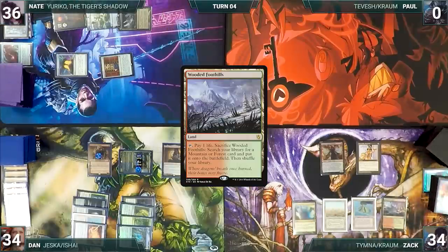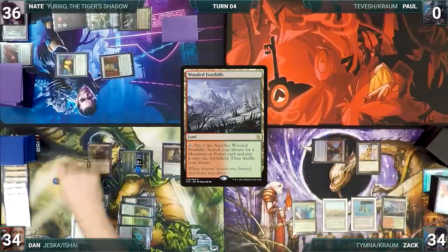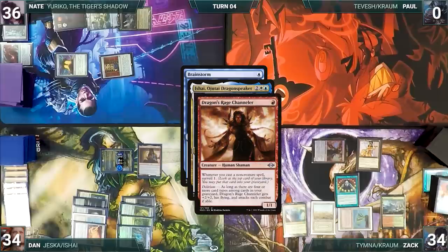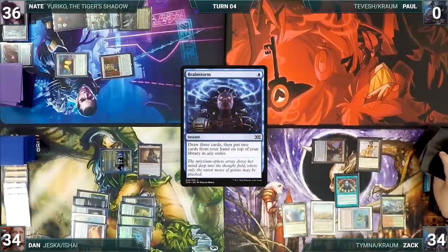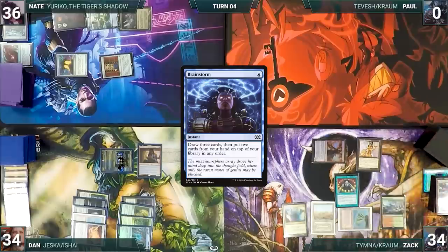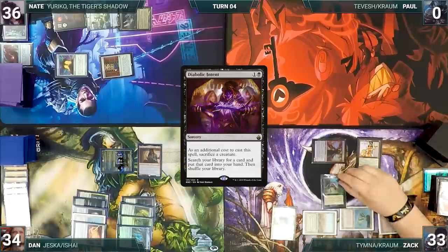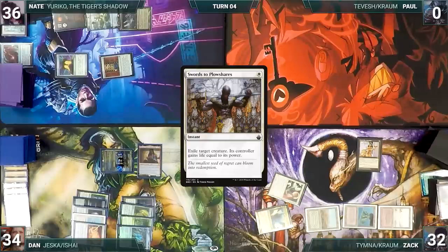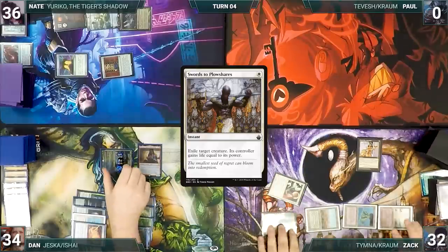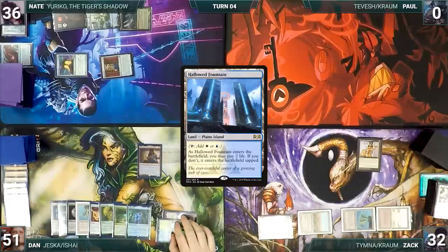Zach draws, plays Wooded Foothills, attacks Jessica with Dragon's Rage Channeler — Jessica dies. In his second main phase Zach casts Brainstorm; Ishai and Channeler trigger, Zach surveils a Morphic Pool into his graveyard and Ishai gets a counter. Brainstorm resolves — Zach draws three and puts two back. He cracks Wooded Foothills for Badlands, then casts Diabolic Intent sacrificing Dragon's Rage Channeler to tutor a card. He then casts Swords to Plowshares targeting Ishai; Ishai gets a counter and is exiled, giving Dan a lot of life.